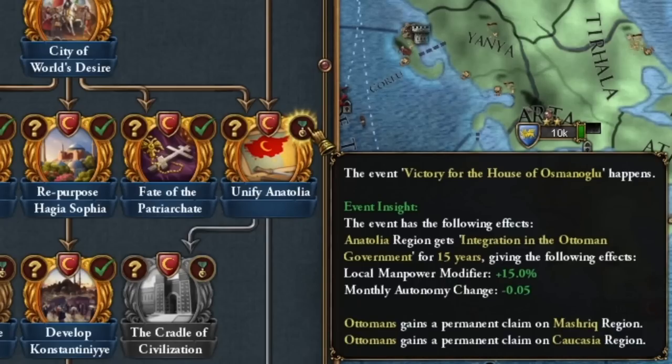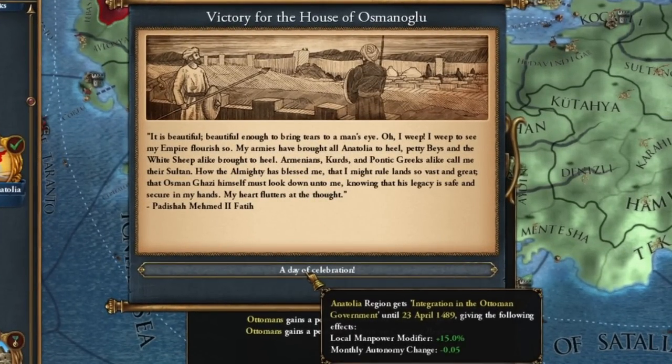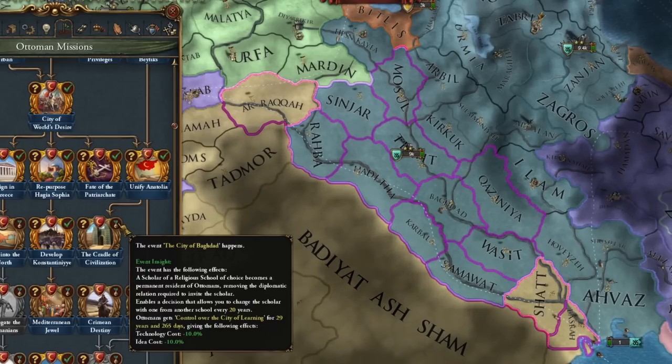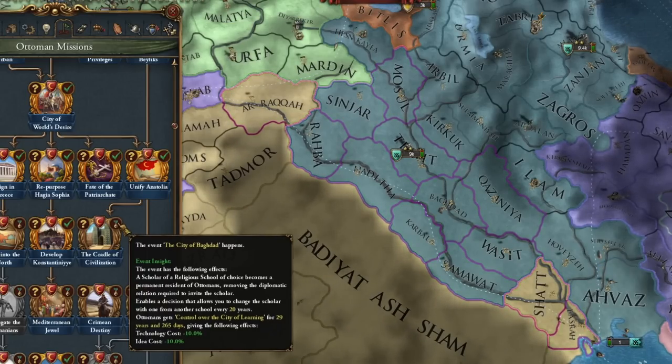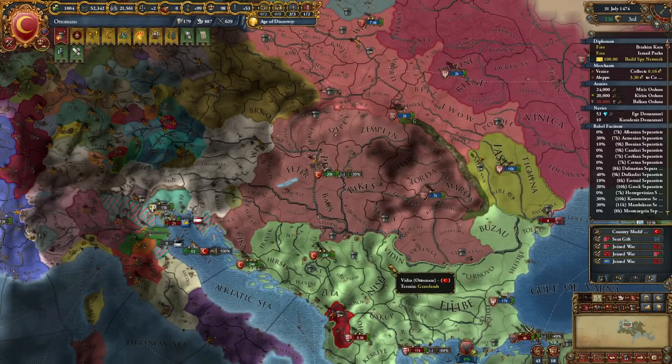We can land on Venice even with the downsides. We finally got rid of the pirates — nice bonus, this wasn't there before. We united Anatolia! The 'Victory of the House of Osman' — for one year we get quite powerful bonuses.